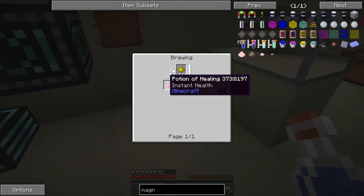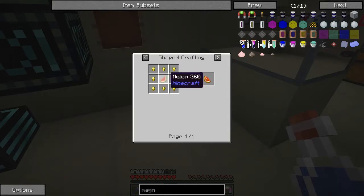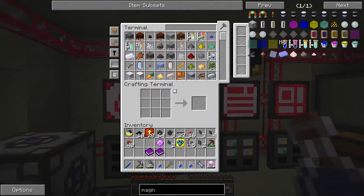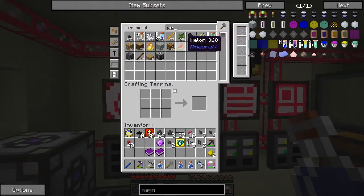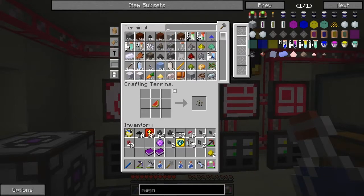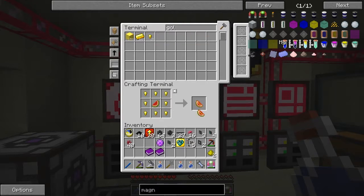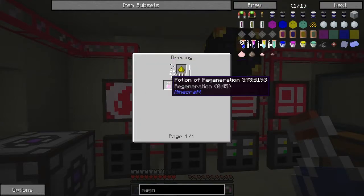We need a potion of healing, which requires a glistering melon — that's one piece of melon surrounded by golden nuggets, no big deal. We also need some glowstone; let's take two of those because we'll need two. We have melon in here, yes. Now, do we have any gold nuggets? Yes, one of those. We also need redstone.